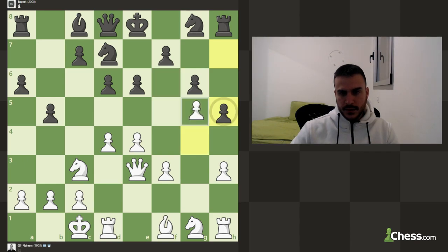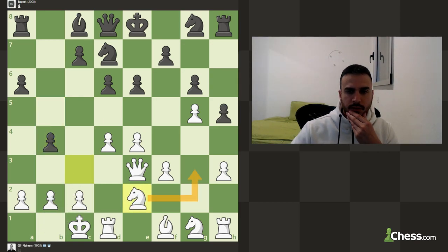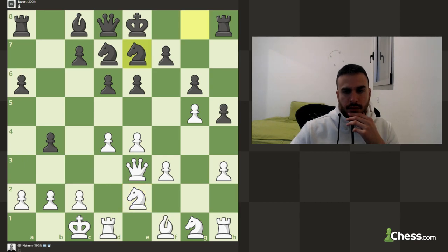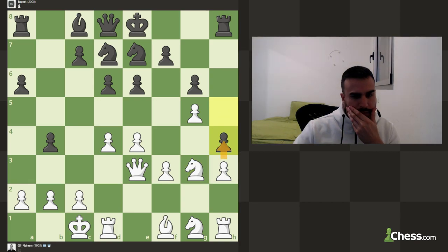Let's grab some more space with h4. Let's maneuver the knight to the kingside - we are going to try to play aggressive. We are maybe going to even sacrifice a pawn or two just to open up some lines. I should play h4 anyway, even before. So let's maneuver back.